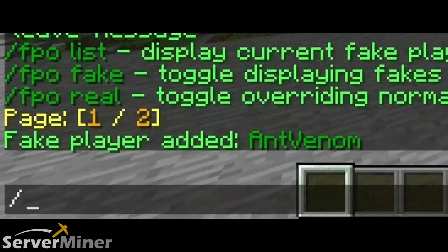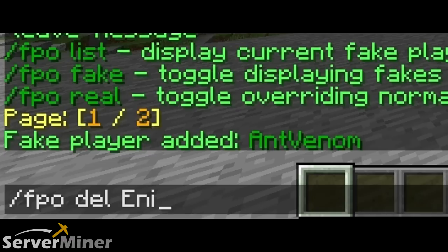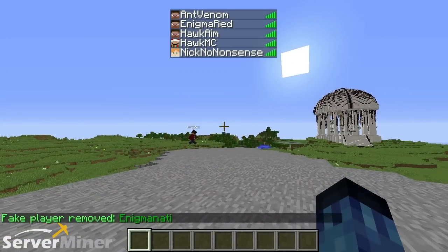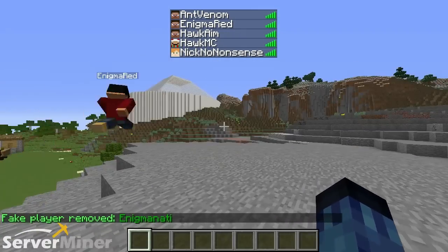The next command on the list is the complete opposite of adding — it's /fpo del for delete, and then you can type in any name you want. So I could type in Enigma Naughty. That name was on the list before, it is no longer there, which is pretty cool.